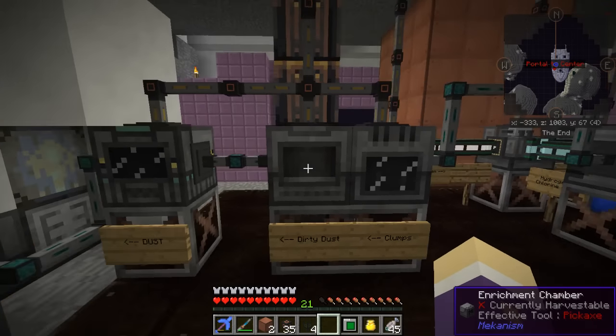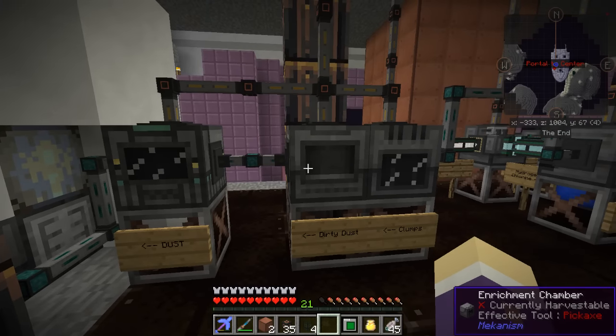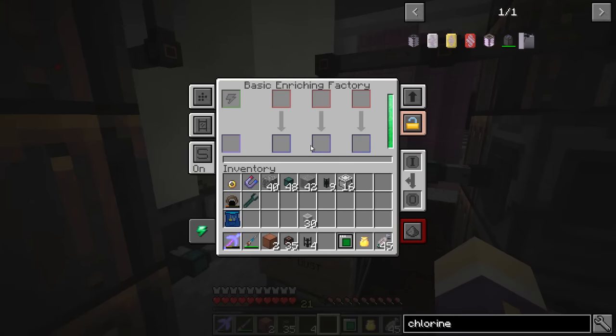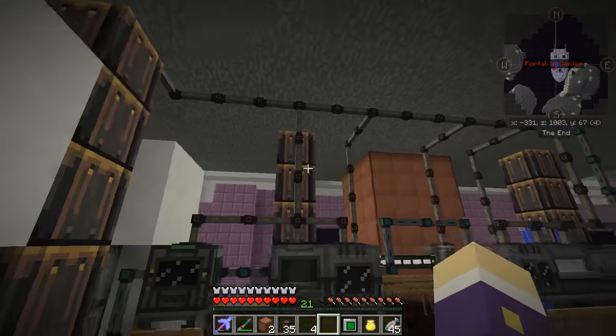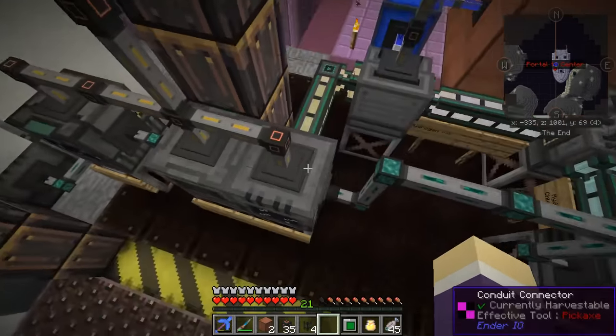Tier two processing: we've got clumps and dirty dust. We make clumps in the purification chamber, then the purification chamber crushes those clumps to make dirty dust, and the dirty dust then goes in, gets enriched, and then the dust gets sent out into the smelter.